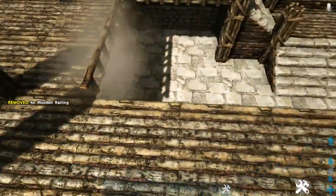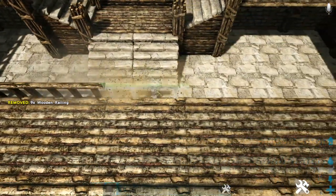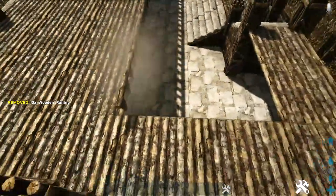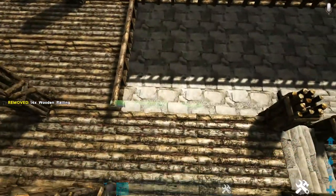This overhang creates a little detail in the center of the inside. If you want to just fill out the second floor with wooden ceilings for more space on the second floor, that's entirely up to you — this is just the design choice made here.